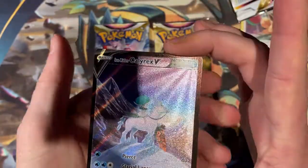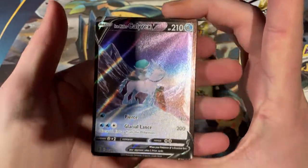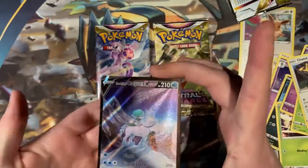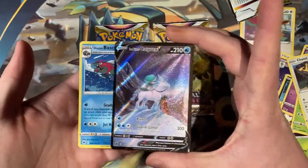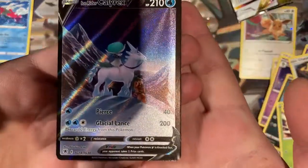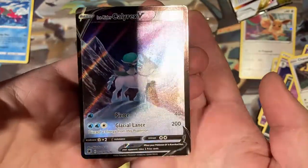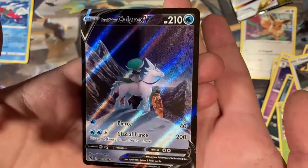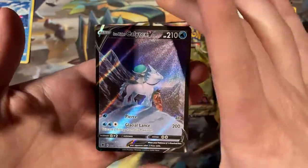Oh! What? Pack number one? Holy crap. Let's just see what we have on the end. Regular rare, common... Ice Rider Calyrex Character V? What is that? I've never even seen that card before. Why do I never get my sleeves ready? God damn it!